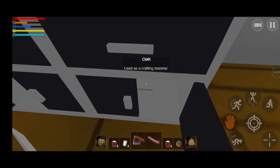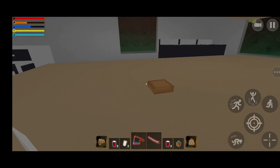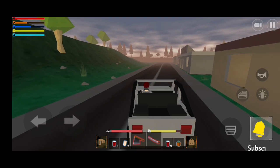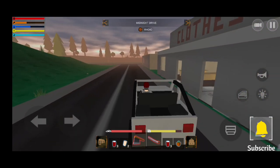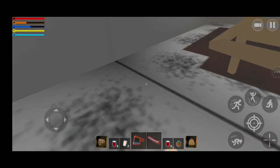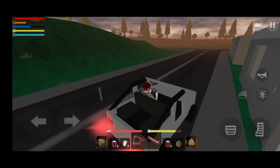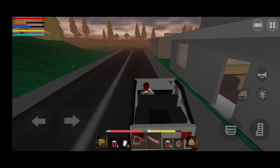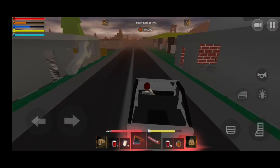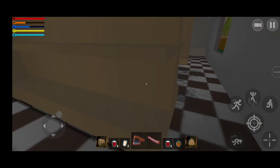There's cloth but I don't need it. Looking around to see what we can find. There's a banana — don't need it. A black undershirt — nope. I think we can find something important here; I've never come to this area before.